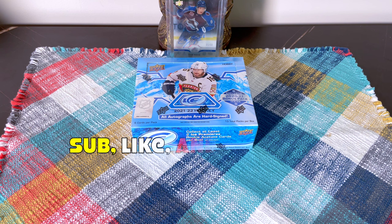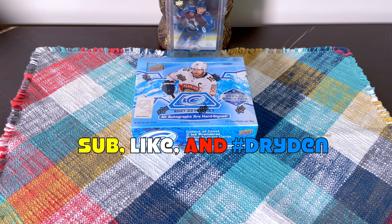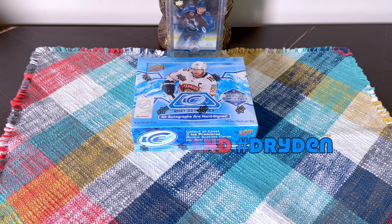Hey guys, Full Cuts here, live and direct from Brooklyn, New York City. In front of me today I have a box of 2021-22 Upper Deck Ice. Configuration: six cards per pack, 12 packs per box, plus a bonus pack — 77 cards total. Base set runs one through 100.